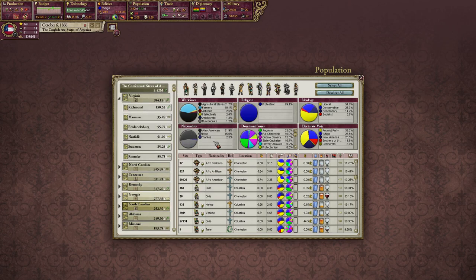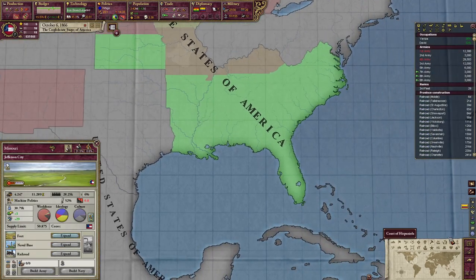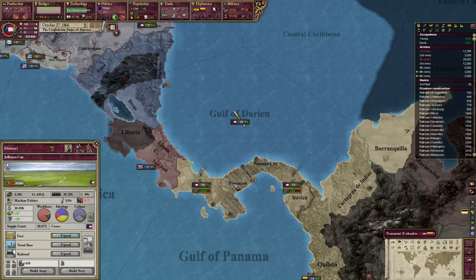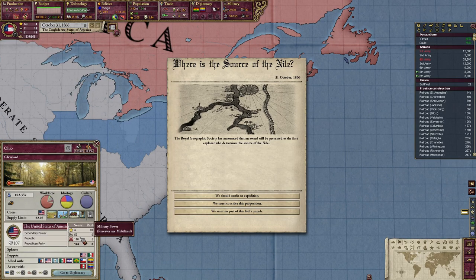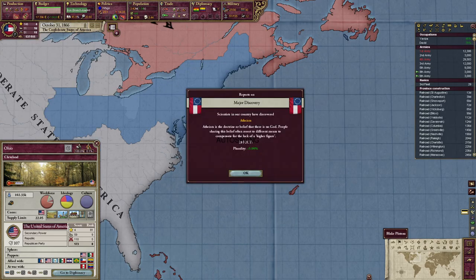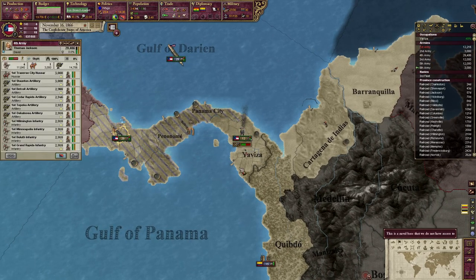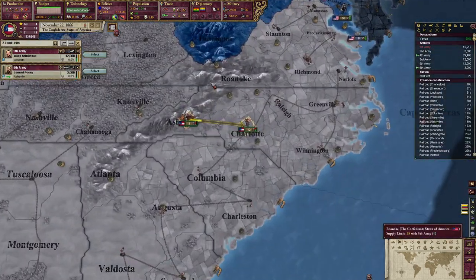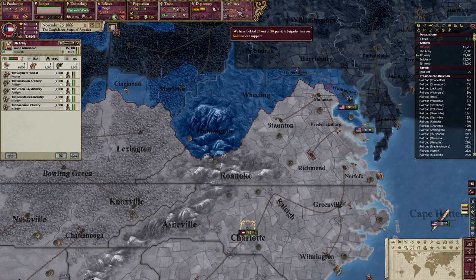Administration-wise — not great. Let's start getting some more bureaucrats around here. This one's going by very quickly — good. Where is the source of the Nile? The Royal Geographic Society has announced that a reward will be presented to the first explorer who determines the source of the Nile. Actually, how strong is America? 51 score? They have 100 — Jesus Christ. Money-wise that's fine. Plurality — nice. We do need to go to peace quickly so we can lower some of our infamy too.